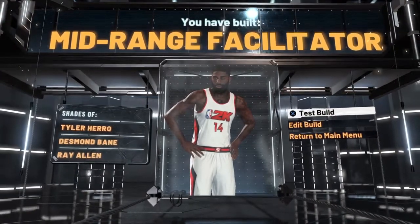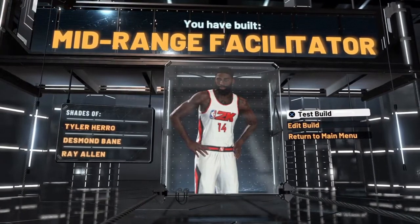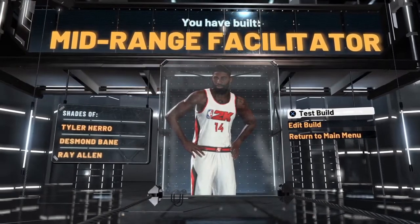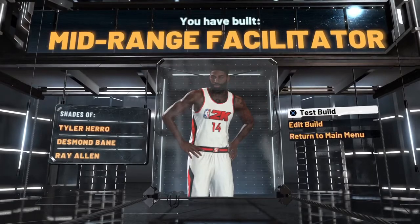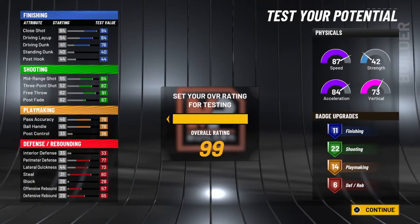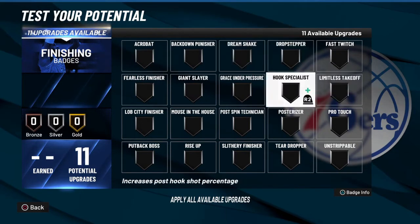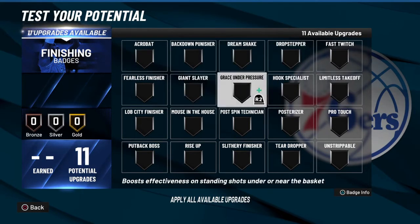With shot creator takeover and these attributes, the build gets named 'Mid-Range Facilitator' — not a perfect name for Harden, maybe three-point facilitator would be better, but that's how the attributes lay out. While the build loads, if you've watched this far I appreciate it, and drop a comment for the next Play Like a Pro player you want to see — most of these have been community requests.